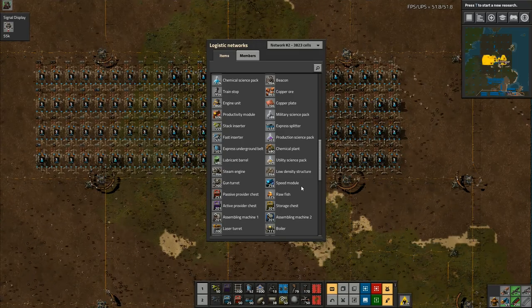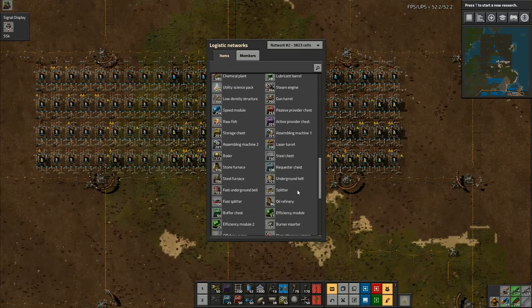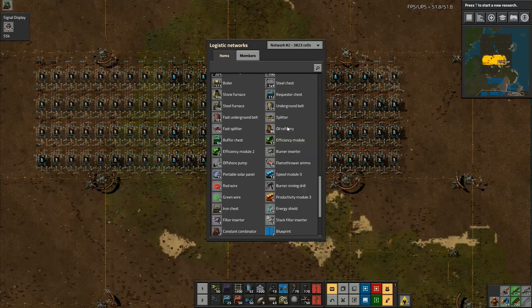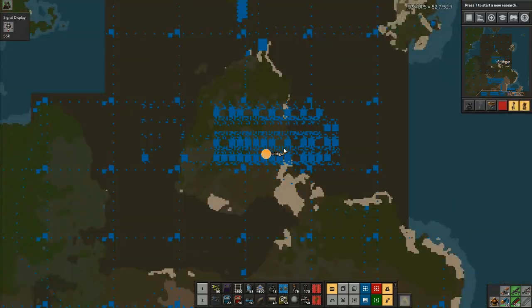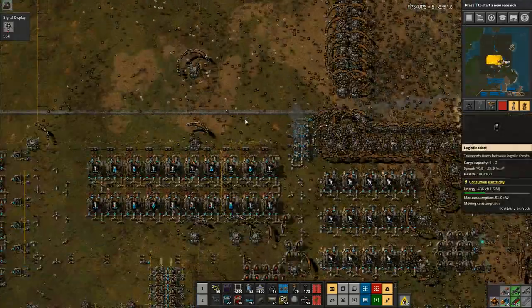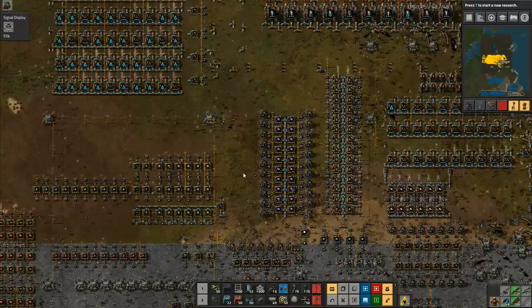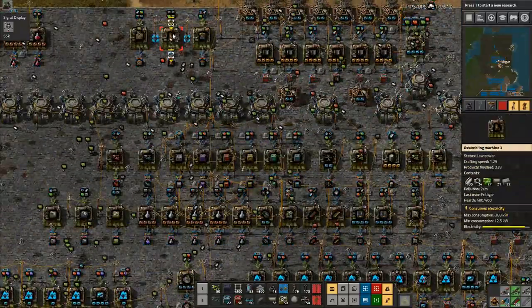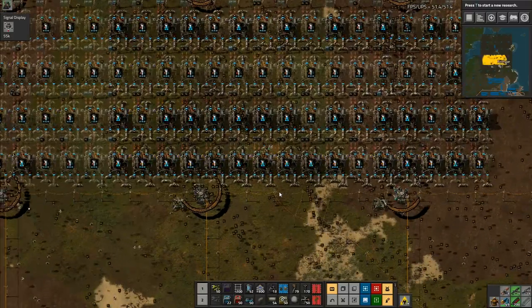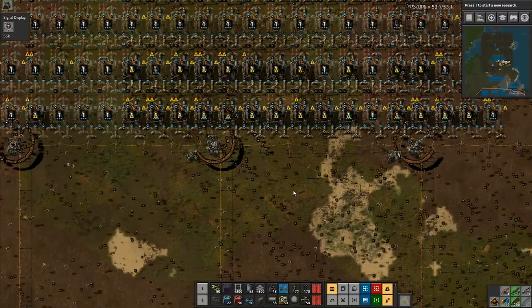We're going to try and keep up with everything we need to. I've got 86 oil refineries there — 88 — so it would appear I am actually making them. I'm pretty sure I did install one over there, so I don't have to make them myself. That is absolutely fantastic and is going to make life a little bit easier.